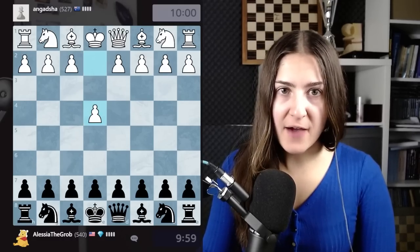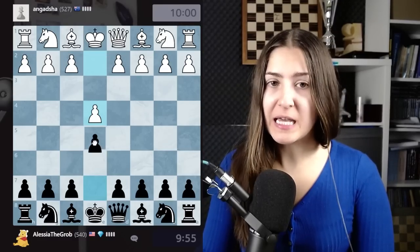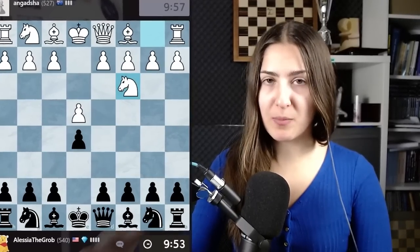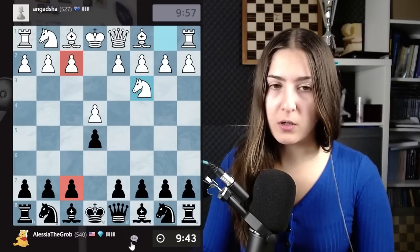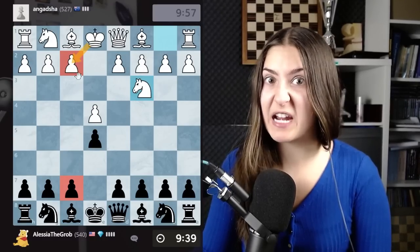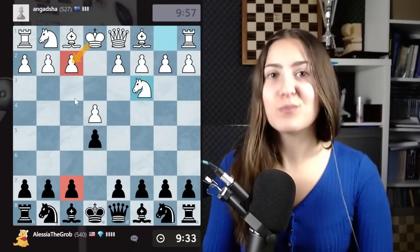For the first game, we have somebody from Australia, Angad. I'm with the black pieces and I play E4. I think this is a very good opening to start when you are a beginner, because you learn all the traps, all the tricks, and you understand that king's security is absolutely important. There are two weak points: the point on F2 and on F7, because those pawns are just protected by the king. So if you can attack them twice, the king is in big danger already.